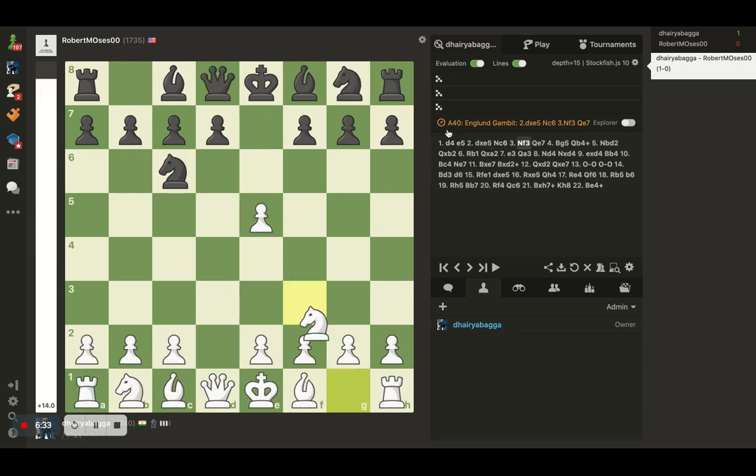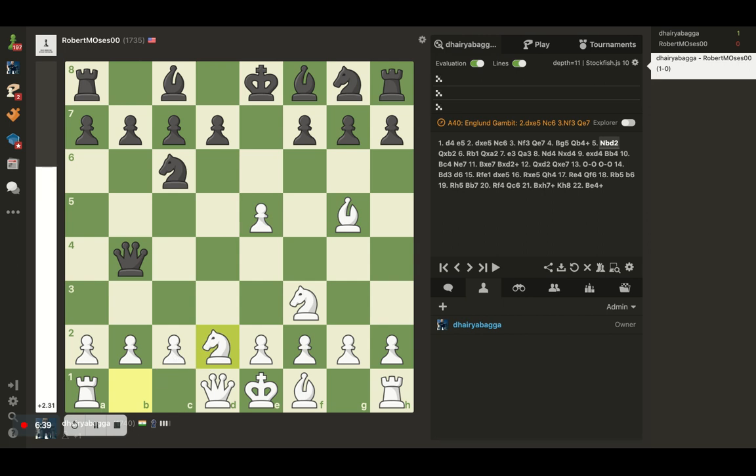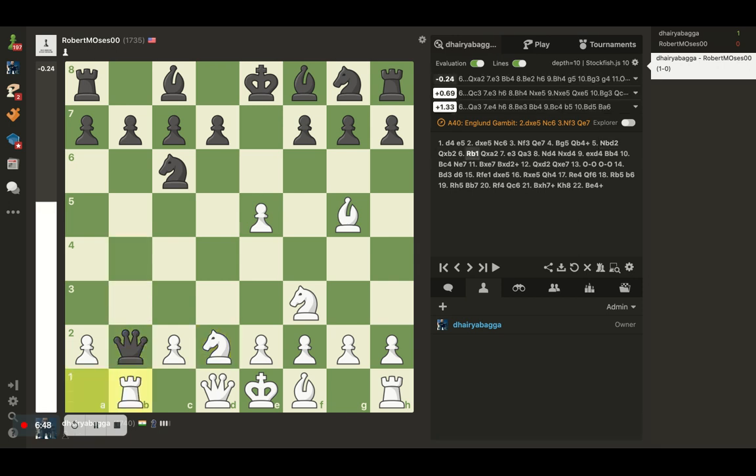So I went with Bishop to G5 instead. After he gives a check, I defend with the Knight instead of getting my Bishop back. Still, as you can see, White is ahead in the evaluation bar. Here he takes, and I get the Rook on B1 — which is also a nice move.